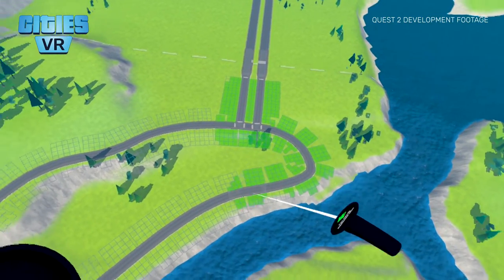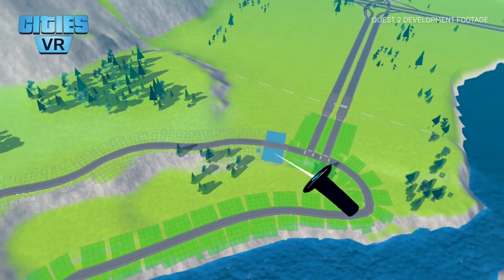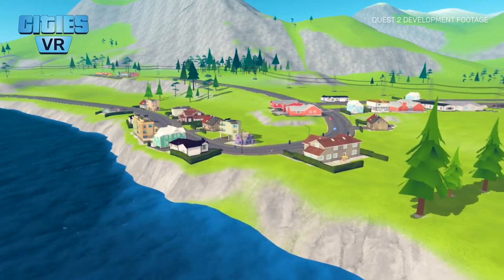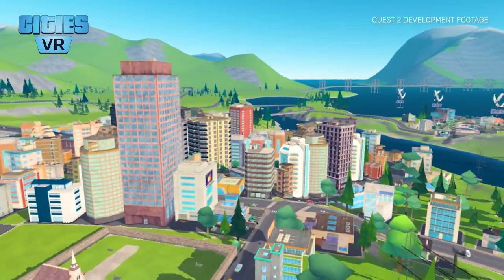Then you can start planning for the expansion of your city by creating residential, commercial, industrial and office zones. With these basics down, you will soon see the population start growing, eventually turning it into a thriving metropolis.